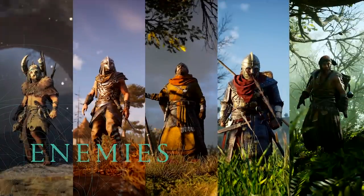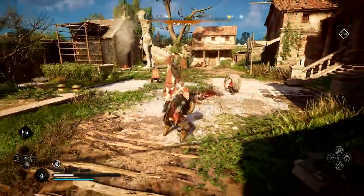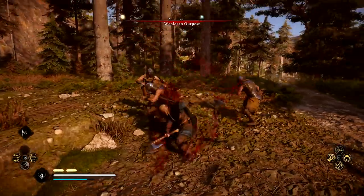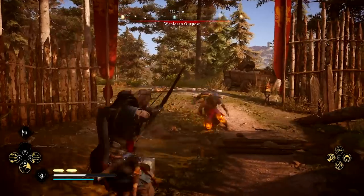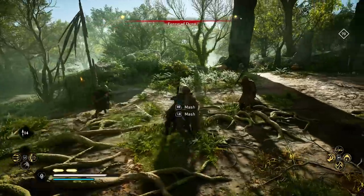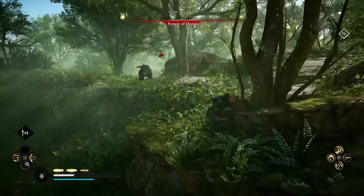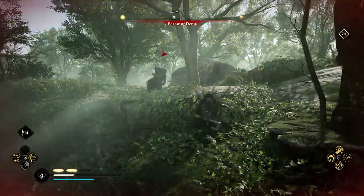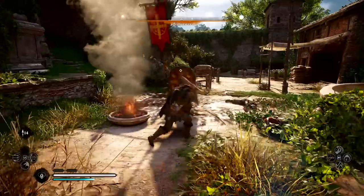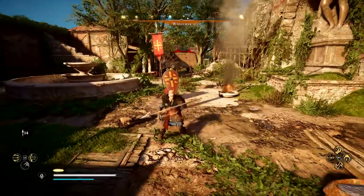The Viking Age was a time of warriors and legends. In Valhalla, you will find the largest variety of enemies ever assembled in an Assassin's Creed game. Every archetype offers a unique challenge. Some will coordinate with their allies for special attacks, while others will use nearby objects to their advantage, including the bodies of fallen warriors. To face these attacks, you must find and exploit your opponent's weaknesses to gain the upper hand.